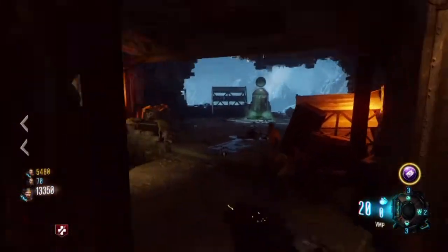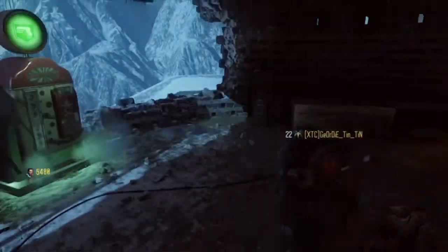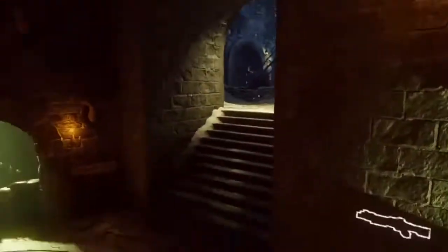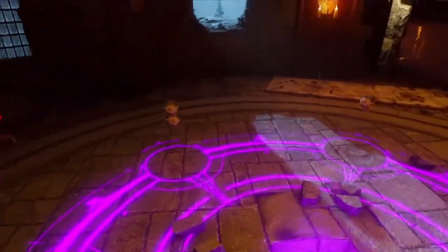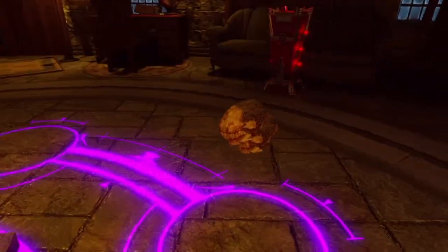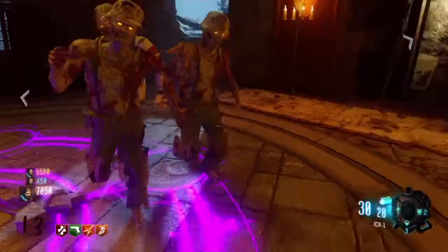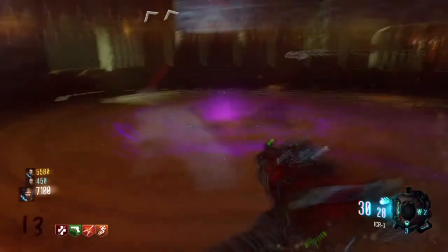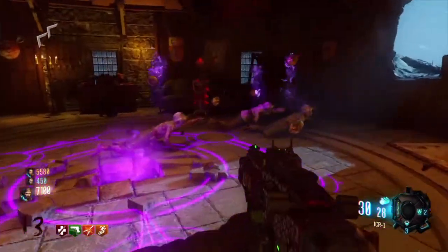Now you have found all six skulls. There will be a pattern on the floor and the skulls will be in these circles on the floor. You need to make six crawlers, bring them into this circle and they will kill it. As you can see here we're going to make some crawlers and the skulls right around their heads and kill the crawlers.